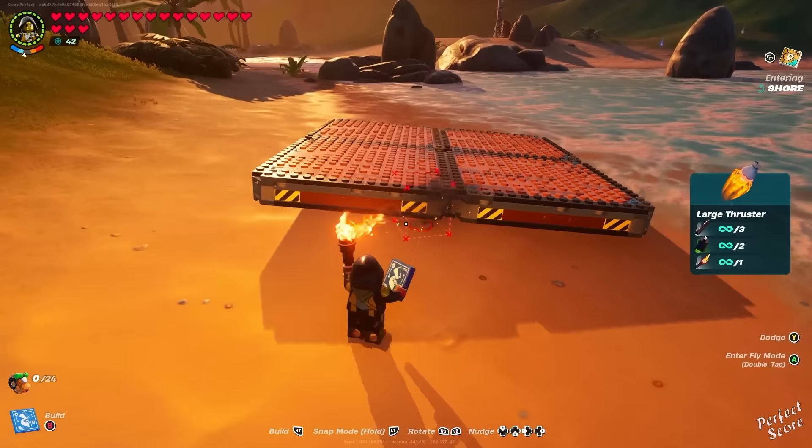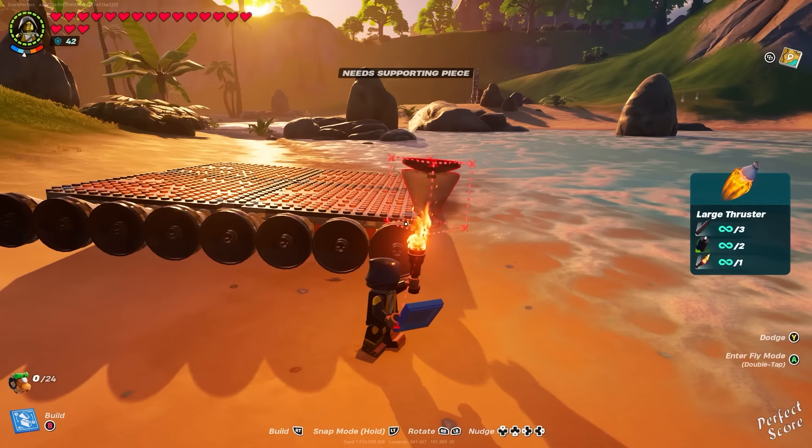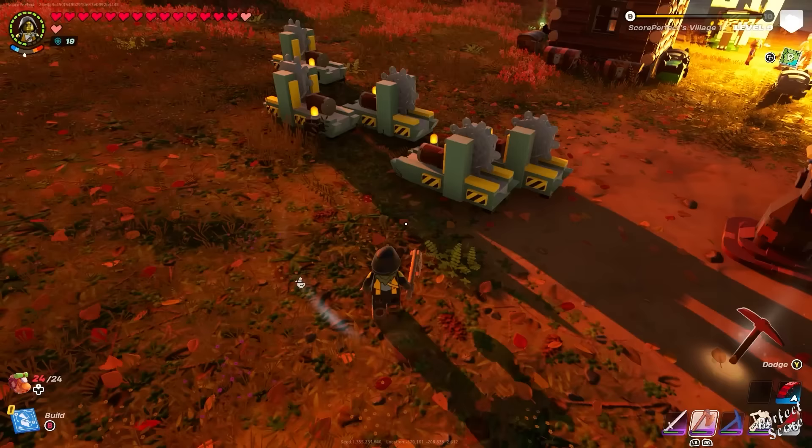Village builds are modular — whenever you place a structure and finish it, you can break down a wall and replace it with a different one, or remove a door and add another. It's extremely useful for creating unique layouts. Also, the game saves every single one of your builds — so if you go into a cave, all your structures will still be there when you return, and this applies to the entirety of the map.